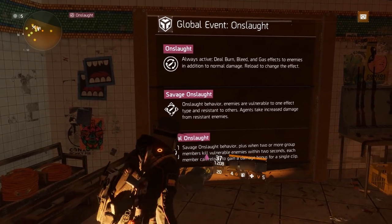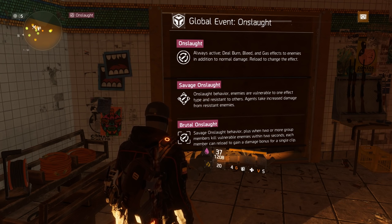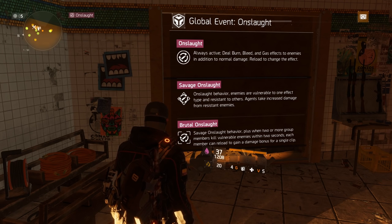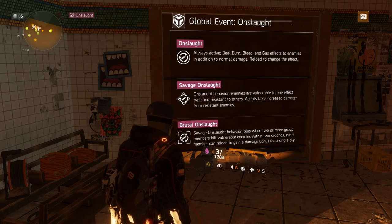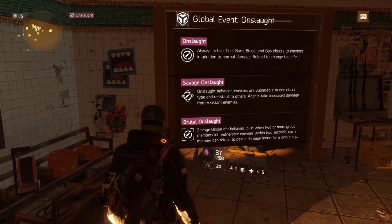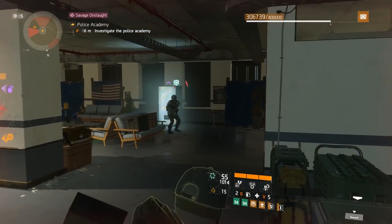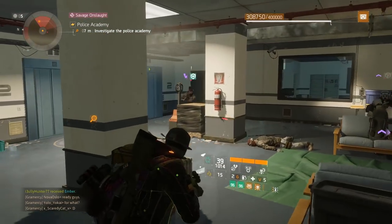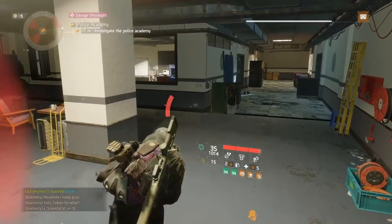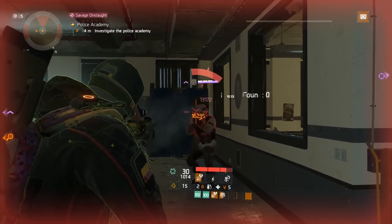We can check the modifiers here. The global event Onslaught is all about reloading your gun to get certain status effects: burn, bleed, or gas. You want to make sure, if you have Savage and Brutal, that you use the right status effect against the right NPCs. If you look at your reload bar to the left, you can see a bleed icon, and every time you reload that swaps. NPCs will have those icons on them as well.